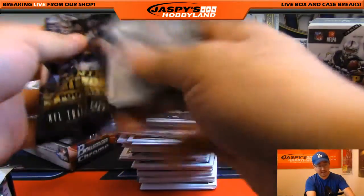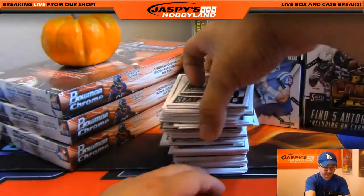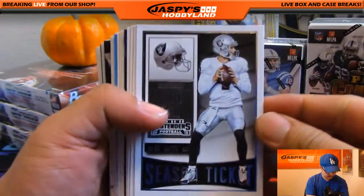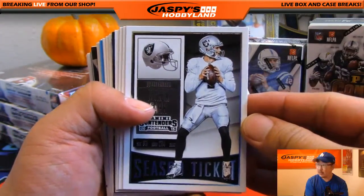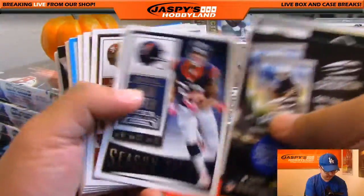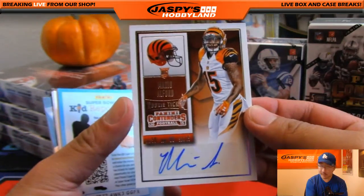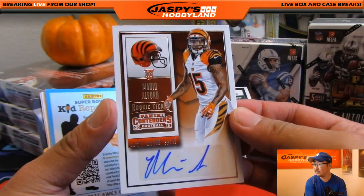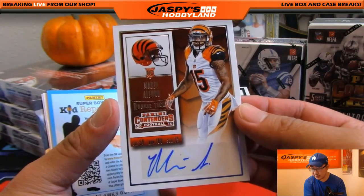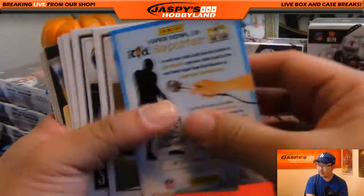Box number one of our nine box mixer, flea flicker mixer number three from jaspishobbyland.com. Keep checking back on the website for more fun mixers like this. Start off with some Derek Carr, Odell Beckham Jr. And our first autograph is Mario Alford — nice one for the Bengals. That will go out to Andrew H. with the Cincinnati Bengals.